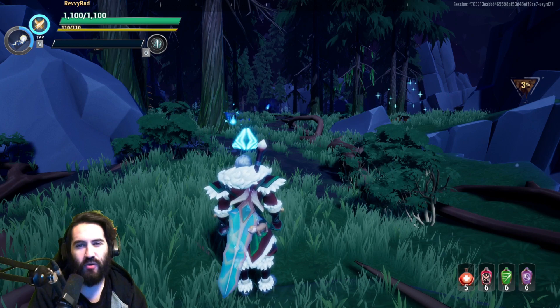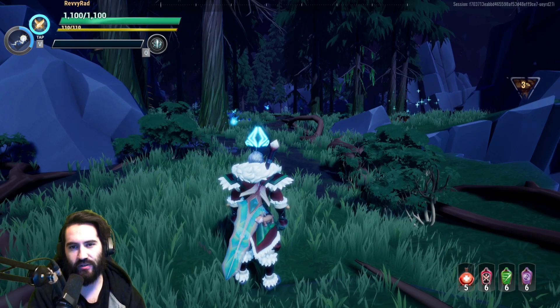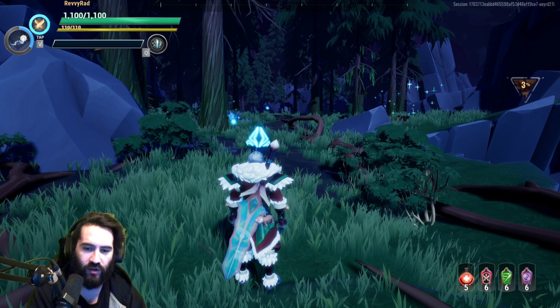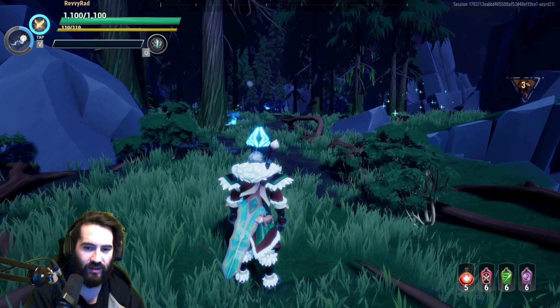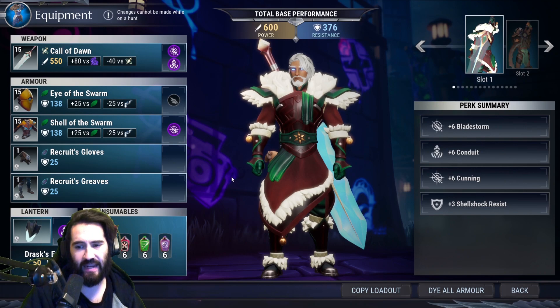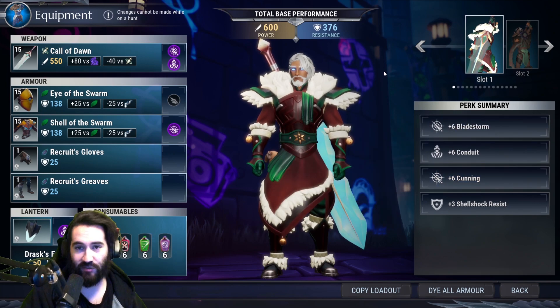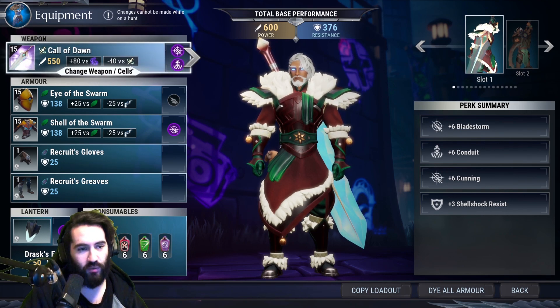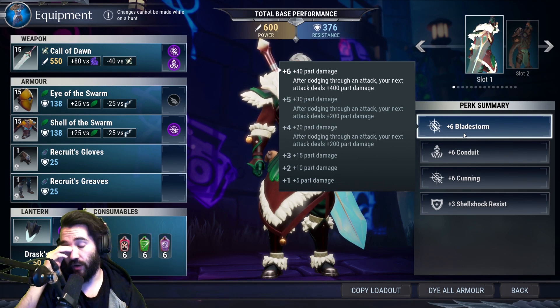What's going on everybody, my name is Rev and welcome back to another Dauntless video. In this video I'm going to teach you how to secure any break you're possibly going to need in Dauntless, going over a very simple mechanic brought on by cells — bladestorm and crit. The whole point of bladestorm is: after dodging through an attack, your next attack deals plus 400 part damage, and that's what we're looking for.